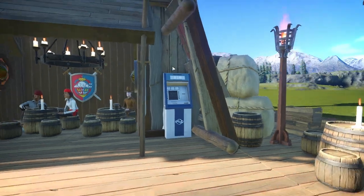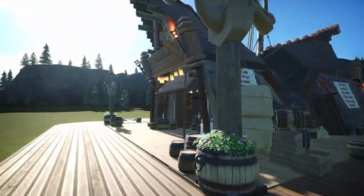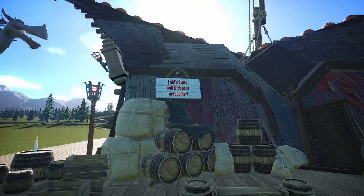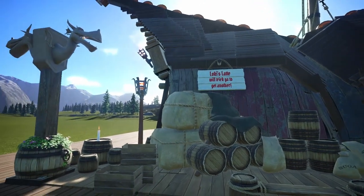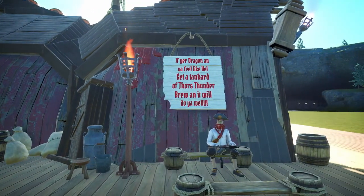Gold penning — I guess that's what they called money or currency back in Viking times, so I carried that theme here for the ATM. Loki's Latte will trick you to get another since he's such a trickster. And if you're dragging in and you feel like hell, get a tankard of Thirst Thunderbrew and it will do you well.